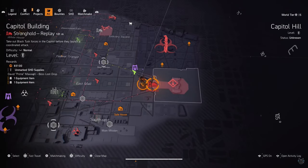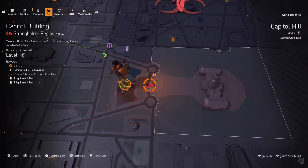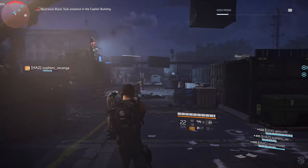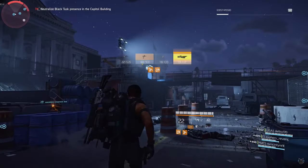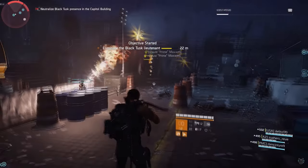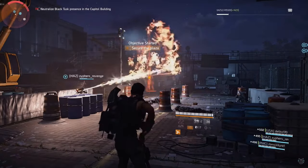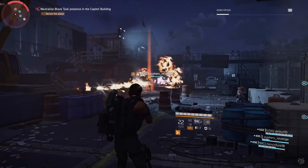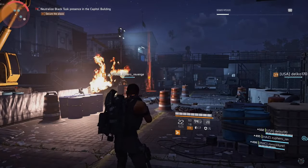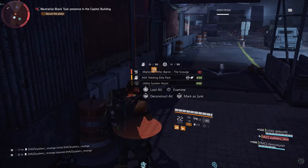The final piece is at the Capital Building stronghold. The boss, Prime, when this mission is invaded, will drop that final piece you need. Remember you can do all three strongholds — Capital, Roosevelt, and District Union — in any order. Once you kill the boss and get the final piece, you're ready to craft.